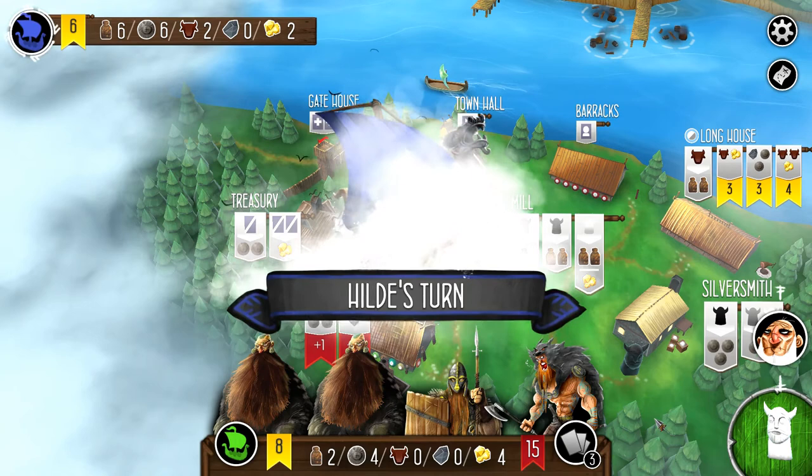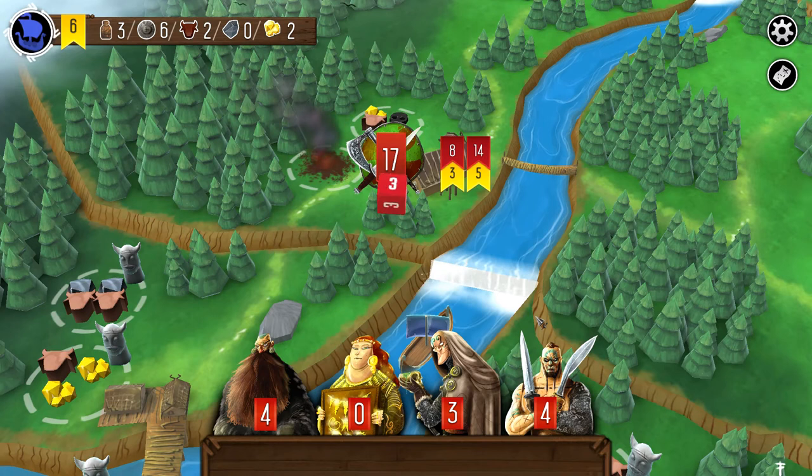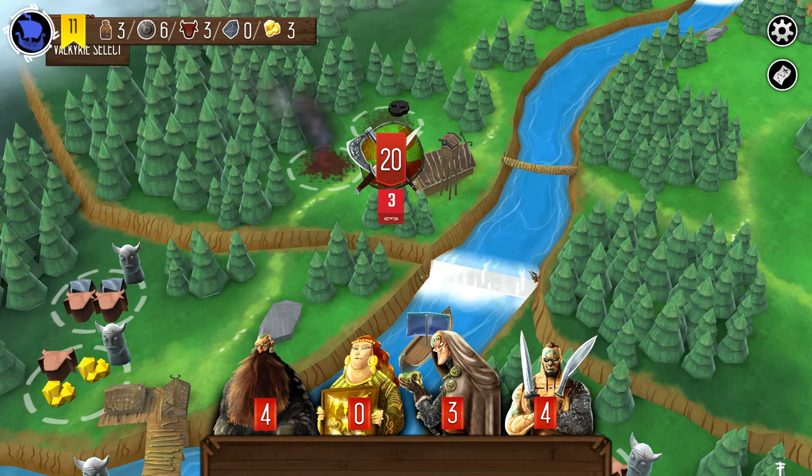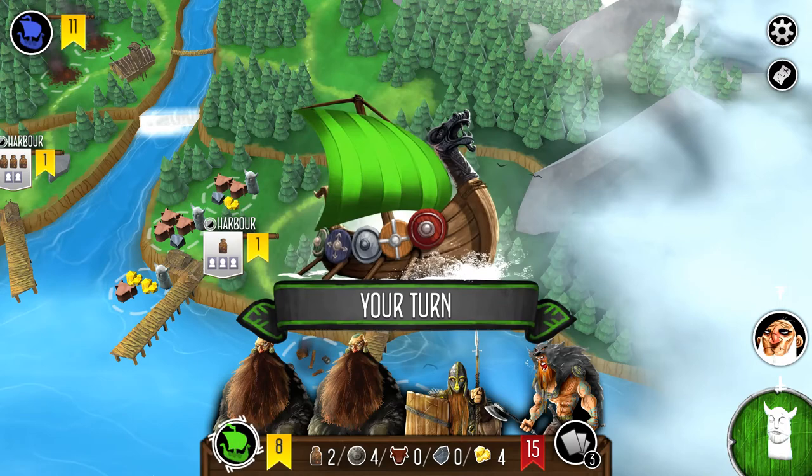Our AI opponent attacked the outpost and got five victory points, which was very good for her — she spent more time building up a crew. But we are ready to finish this scenario with the battle at the outpost.